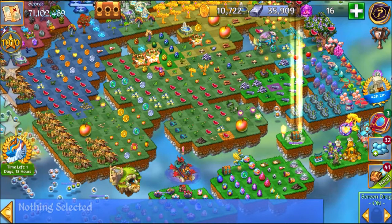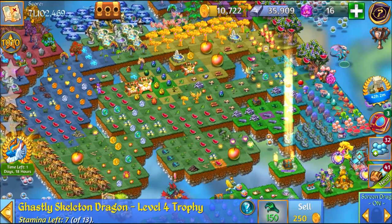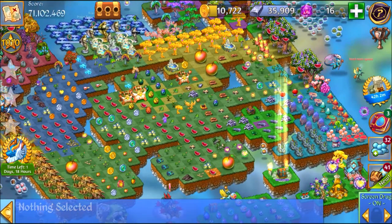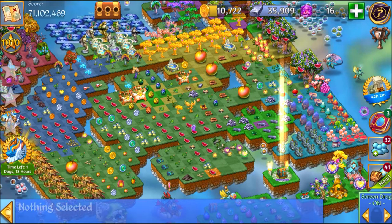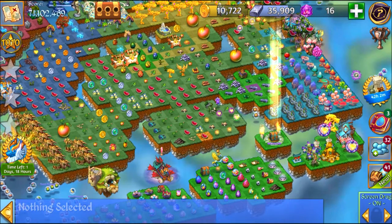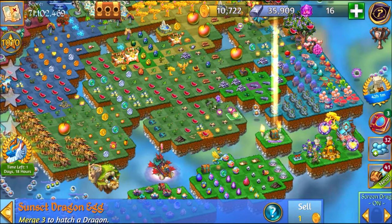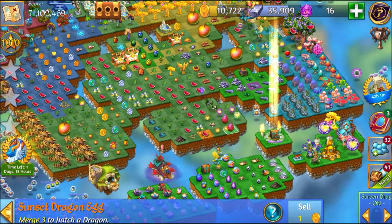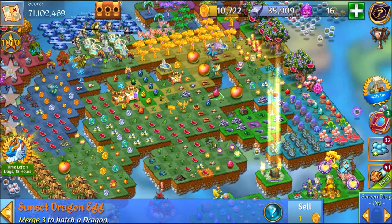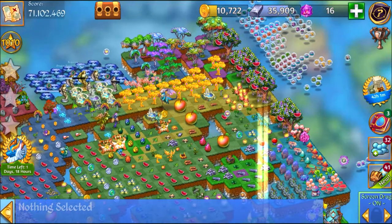I'm gonna demonstrate that one more time. Let me just move this up here so it's easier to see. So right now there's no empty spaces. I want to bubble these two sunset dragon eggs. I'm gonna place them up here so it's even easier to see.